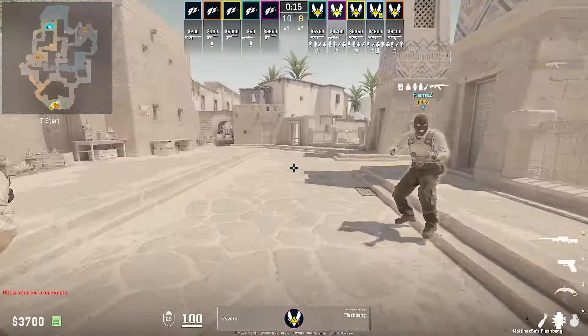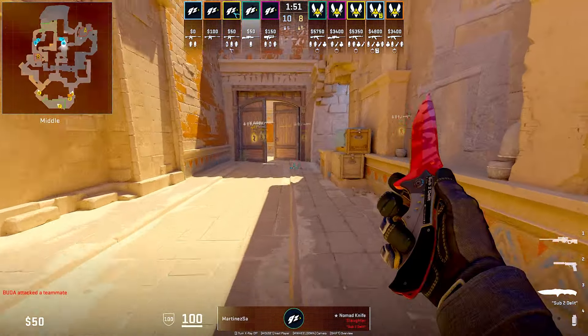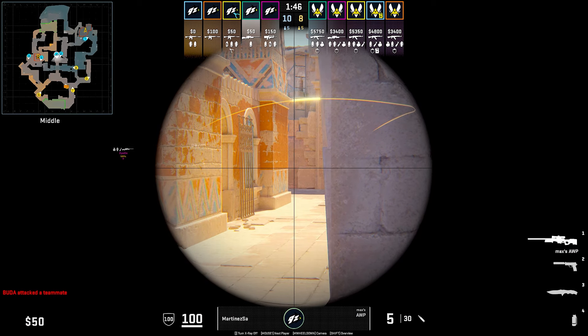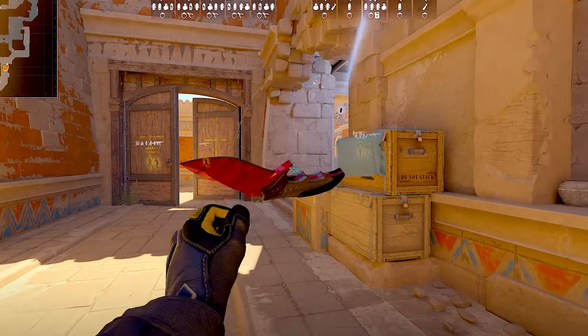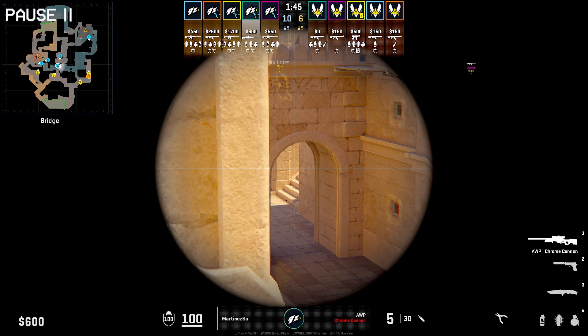Taking a look at mid, you've probably seen the generic angles that everyone plays in the house, where you either peek from this angle or at door, but an interesting one I saw from Martinez is one where he goes house and tucks in this right corner. This angle is actually pretty brilliant — as a T, you're either going to be peeking in one of these areas: one is at an angle where you can't see Martinez, and the other one is where you can see him but you're looking directly into an AWP. If you do want to get really aggressive in mid, you can try where Martinez will smoke off bridge, denying the T side vision, giving an opportunity to peek into Canal. But in this round, he doesn't find anything.